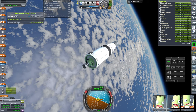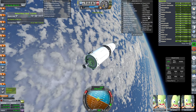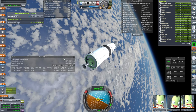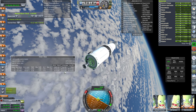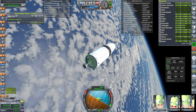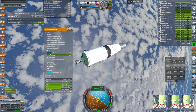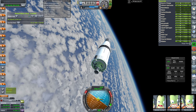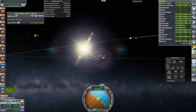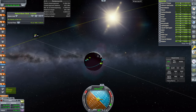We have reached orbit at 202 by 175 kilometers — not perfect but on average about right. As for the delta-V remaining: 3,274 meters per second, which should be enough to transfer to the moon. At this point I would double-check that the RCS is enabled on this stage — those are these little pods right here.